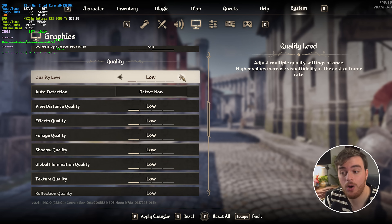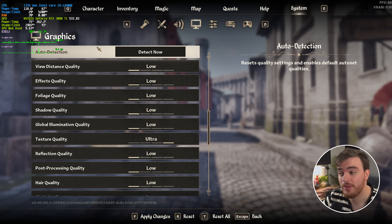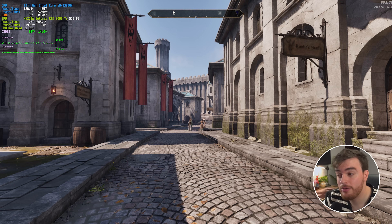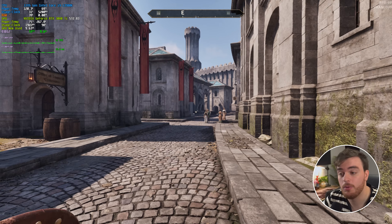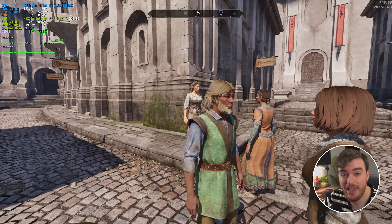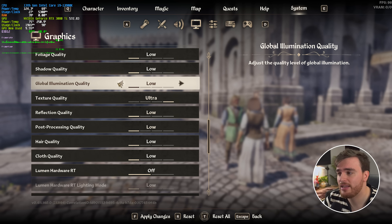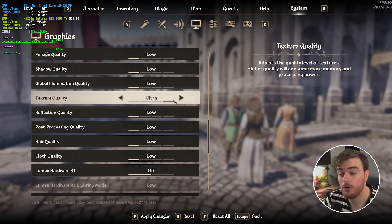Assuming you can run at anything higher than everything on low, here are some things you should raise. Texture quality is pretty much a freebie when it comes to FPS — at low I'm getting a solid 90, and cranking it up to ultra I'm still getting 90, because this option only affects you if you run out of VRAM. If you've got more than 9.5 GB of VRAM choose ultra; 6–8 GB choose high; 5–6 GB choose medium; below that choose low. Going too high can cause stuttering if you exceed your VRAM budget.